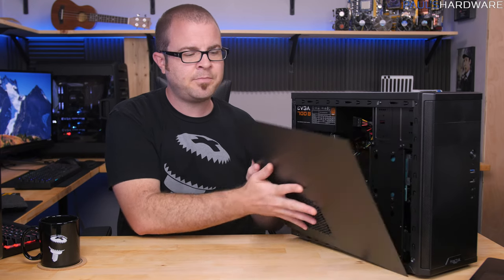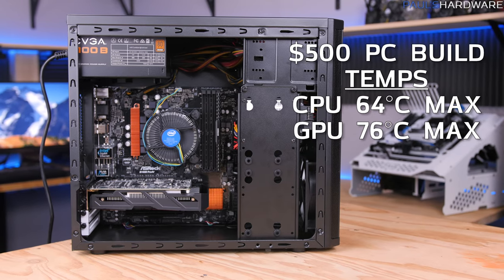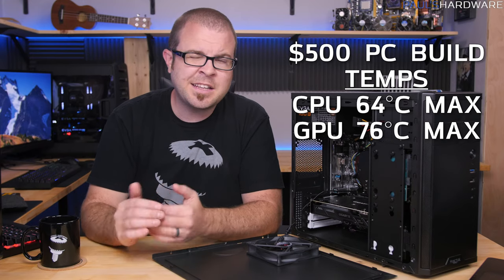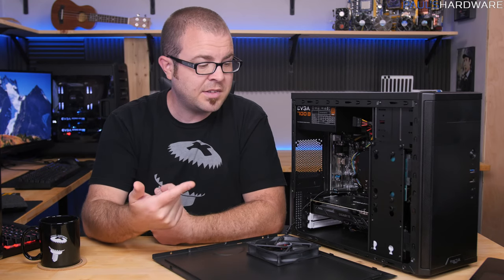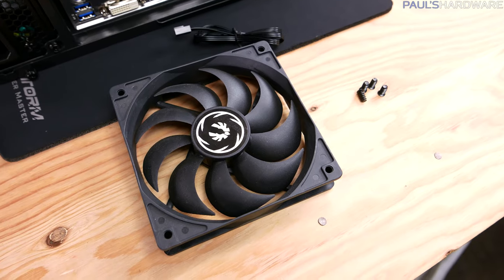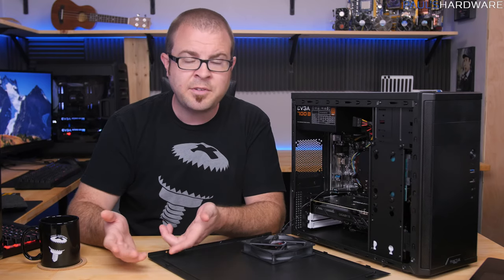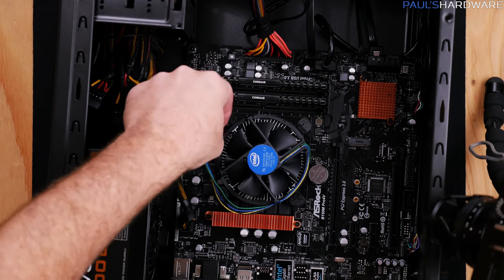I'm happy to say that adding an extra fan made a big difference. The $500 build's CPU hit 64°C max while gaming and the GPU hit 76°C max — perfectly adequate, if a little warm. The $750 build actually ran cooler despite more powerful hardware: CPU hit 58°C max and GPU hit 65°C max while gaming, still using the stock heatsink fan. I attribute this almost entirely to adding a 120mm intake fan on the side to supplement the one that came with the case.